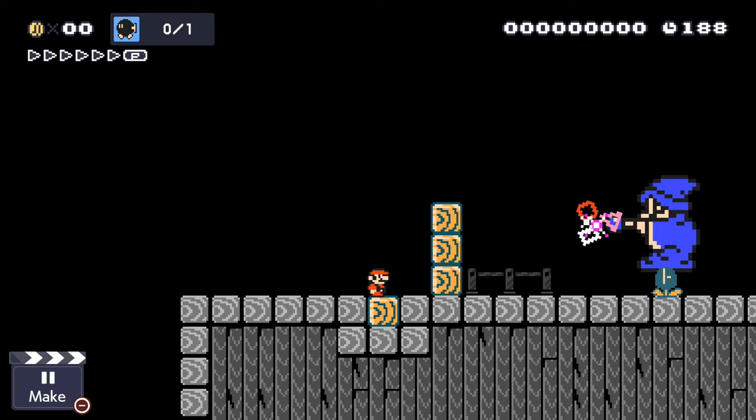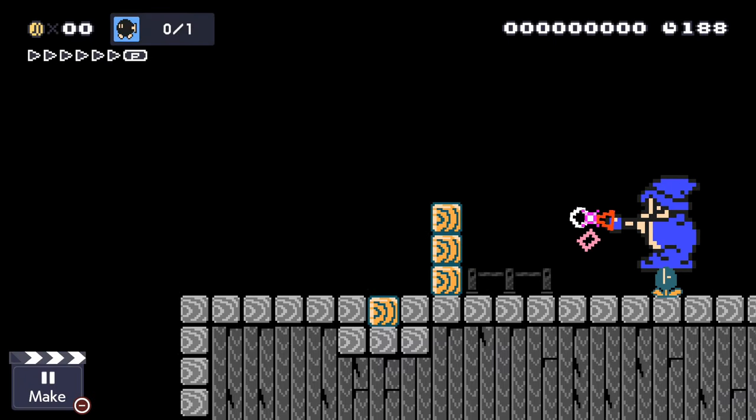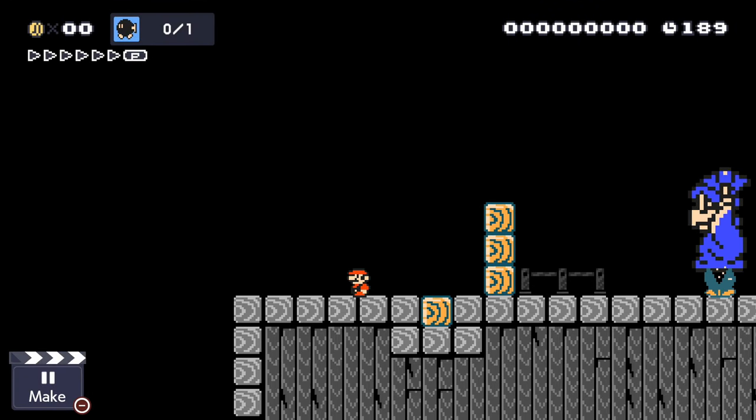I have also considered trying to make a dynamic code — in other words, the code changes every time you replay the level. But this is a much harder task now that RNG in Mario Maker 2 is based off player movement. However, this will not stop me from trying to make an even more improbable level in the future.